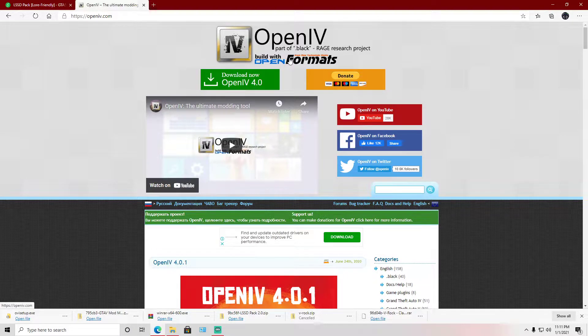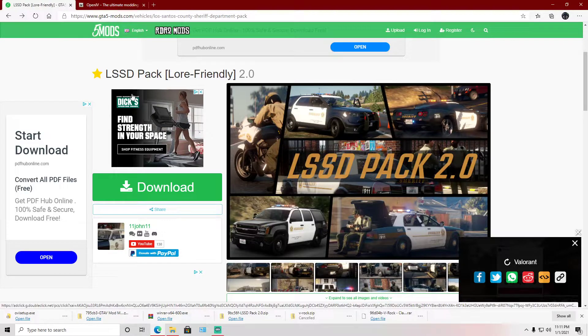Let's get started. The first thing you'll need is a program called OpenIV. This program is built for Rockstar Games only and supports a good variety of their titles. We're also going to be installing the LSSD pack — the Lore Friendly 2.0 pack — which adds a bunch of customization for vehicles in GTA 5. I'm not going to launch GTA 5 in this video because I don't want a copyright strike from Rockstar for audio issues.